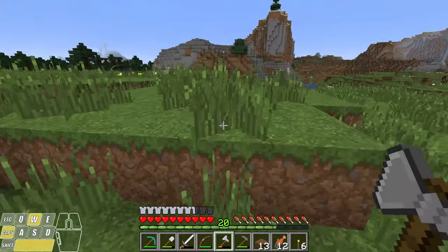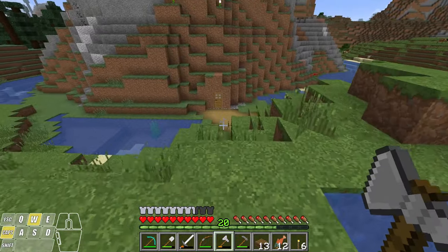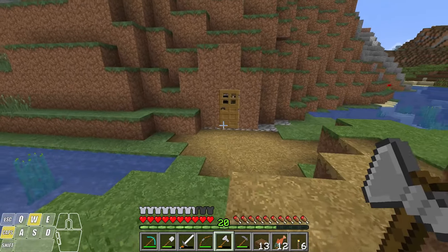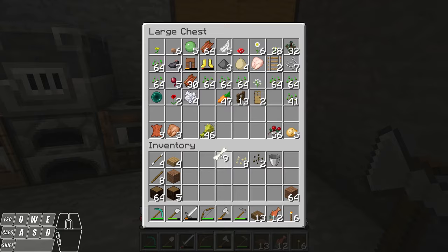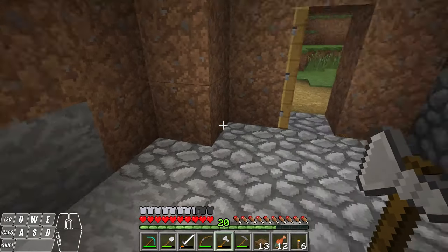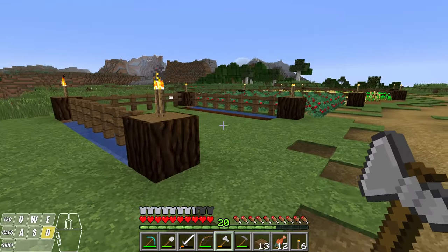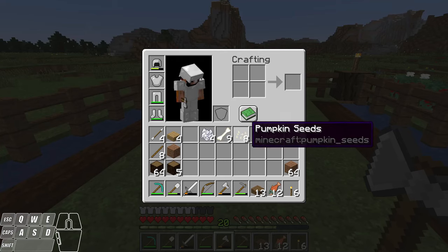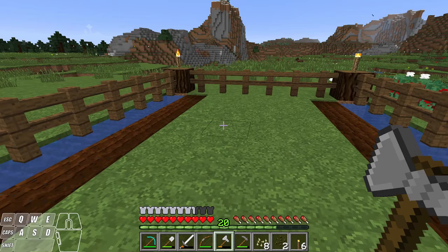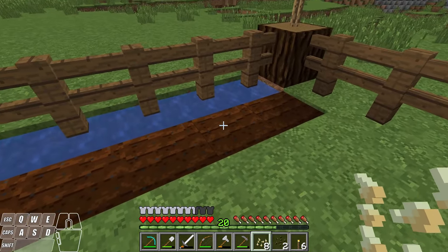I'm going to go back into our shelter and see if we have any bone meal to speed up the growth of these. We got a couple bones and some bone meal. Let me head over to the farming area and show you guys what I made. So I made this little section here ahead of time so we can plant our melons and our pumpkins. We got these seeds and we're going to plant them on this tilled soil that's already hydrated.